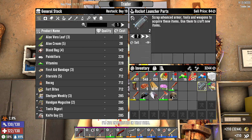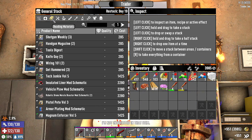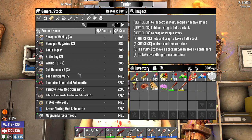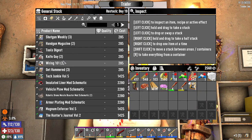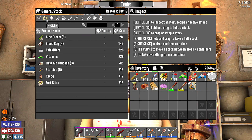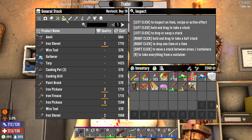She doesn't want the bat — nothing there. 39 duke dollars. What books does she have? She restocks tomorrow. Pistol Pete — that's probably not a bad one since we have so much nine millimeter. We'll take that. All those other books we already read.